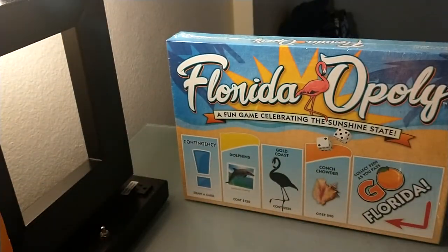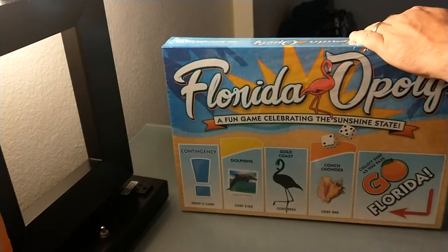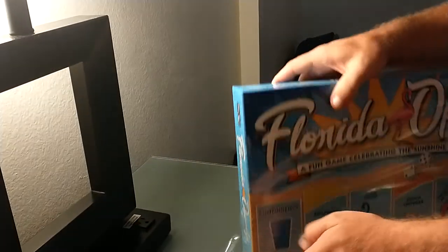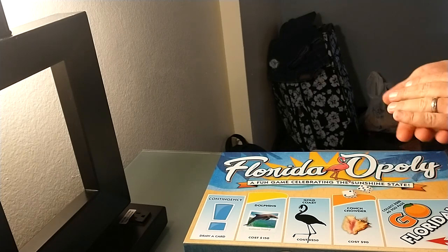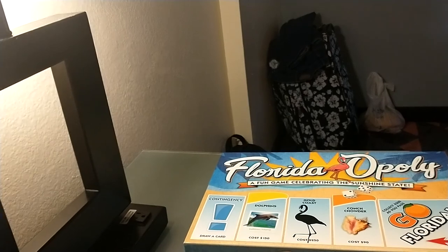That's the unboxing and review, so stay tuned on the channel for the full playthrough. This is the first big trip on the channel, the first vacation. I forgot my trusty pocket knife, so I've used my keys. We're gonna give a shout out to this hotel light for helping us with the lighting. If you ever need a brighter room, just take off the hotel shade.